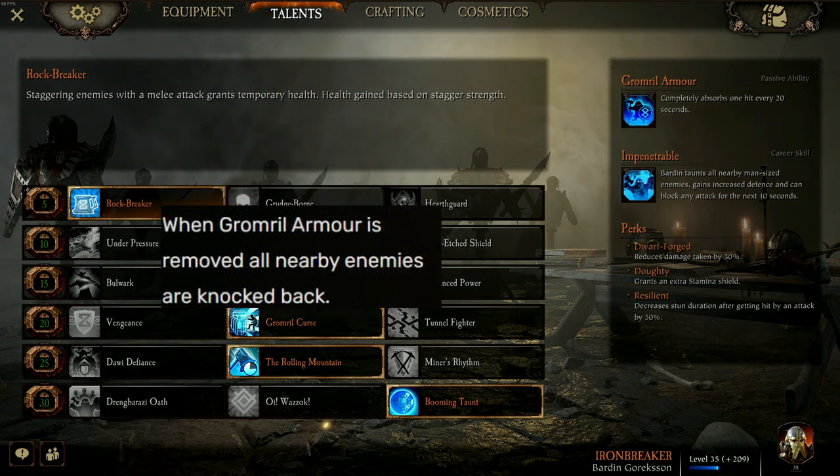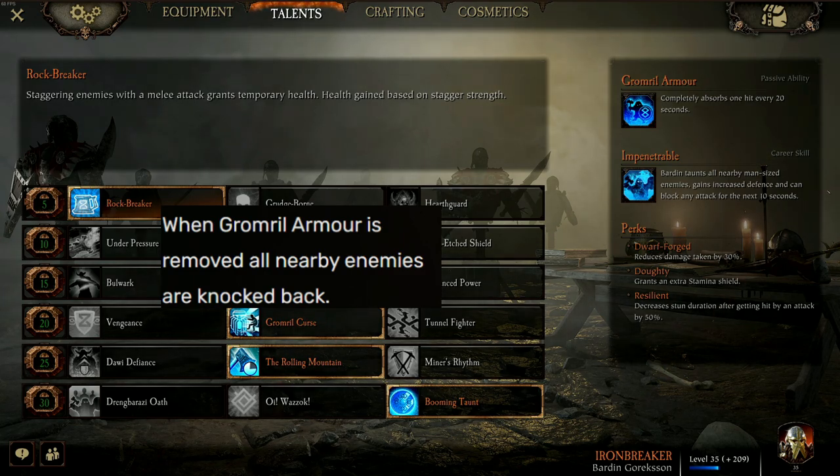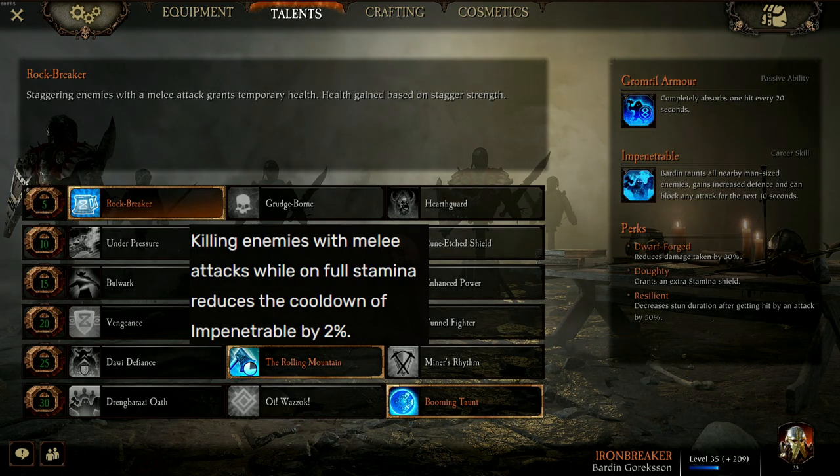On the level 20 talent line, I have gone with Grumral Curse. When Grumral Armor is removed, all nearby enemies are knocked back. You can use this in some really big brain ways, like purposefully getting hit to free a grabbed teammate or yourself, ledging a monster, or just to make space before reviving a downed friend. For the level 25 talent, I'm using Rolling Mountain. Killing enemies with melee attacks while on full stamina reduces the cooldown of Impenetrable by 2%.